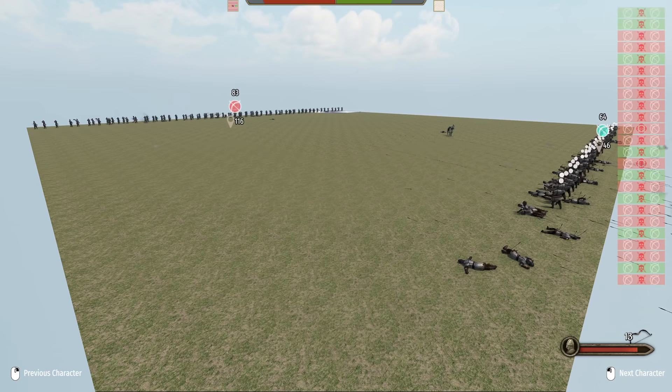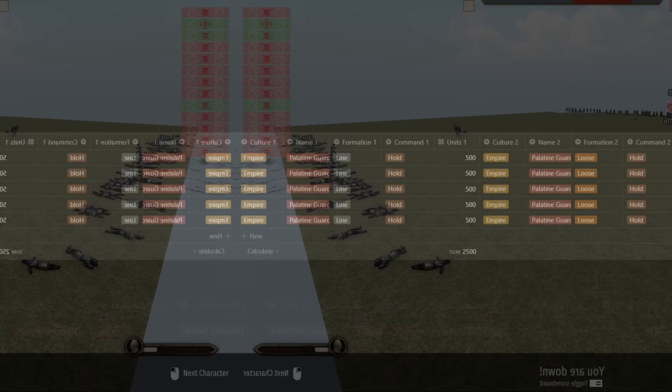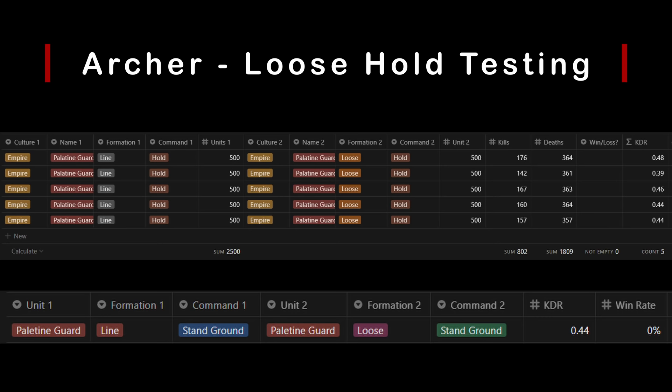The more dense a unit is that's taking projectiles, the more casualties it sustains, making loose formation ideal to both avoid damage and dish it out. The numbers don't lie: 0.44 KDR which is nearly identical to shield wall advanced versus line hold. Loose formation is superior in both offense and defense when it comes to projectile battles.